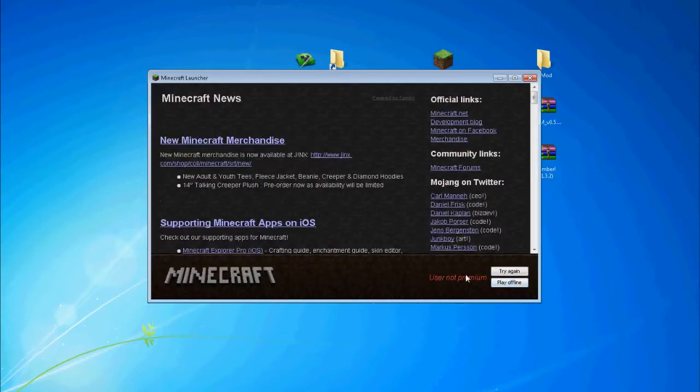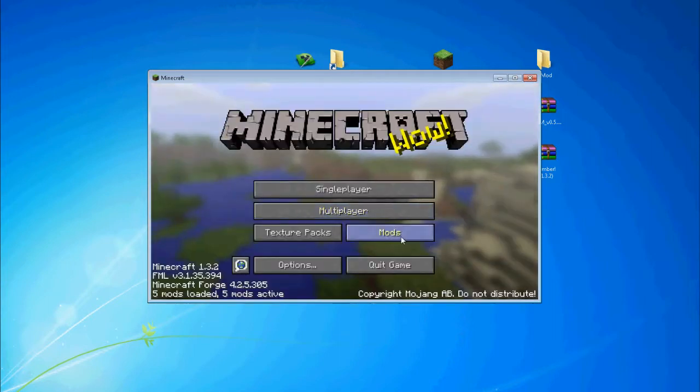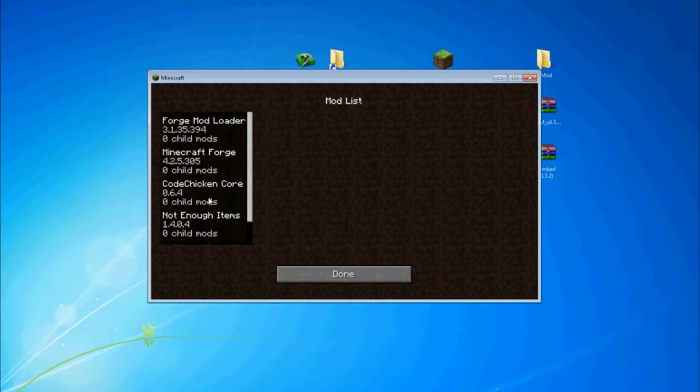Log in. Now that is not a premium account, so it's user, not premium — just click play offline. And as you can see, the mods loaded: IndustrialCraft 2, Not Enough Items, Forge Mod Loader, and Minecraft Forge.